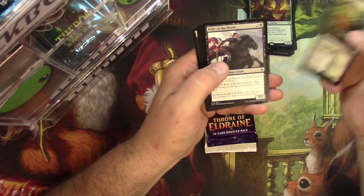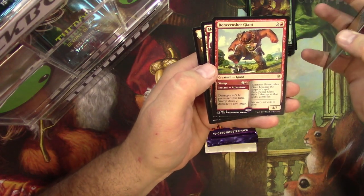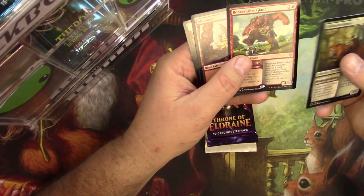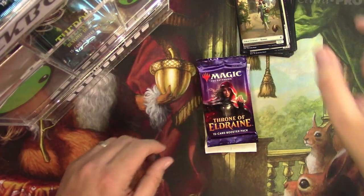Ranger Bell of the Brawl, a Joust, and a Bone Crusher Giant — a good utility card, I think it's gonna see play for some time — and a human token.